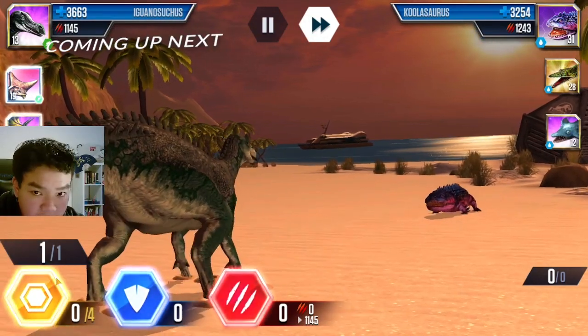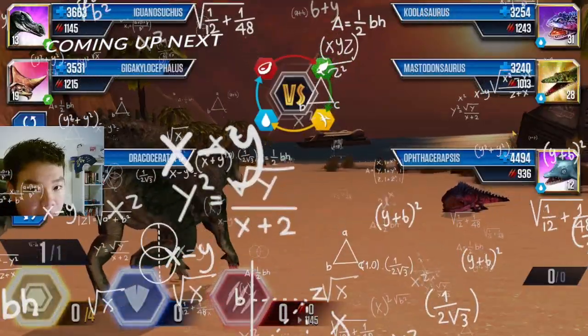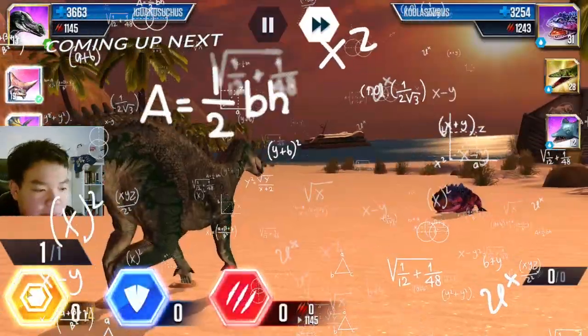But if I do tank 2, if he goes for 2, then I can just go for 3 on the next turn, trade, Mastodontosaurus comes in, probably kills me in 1, I trade, and we win.